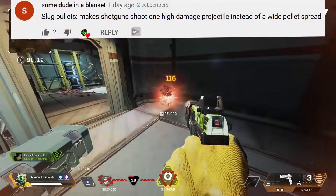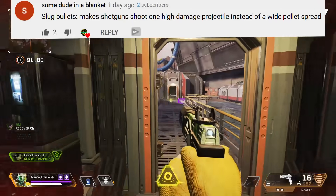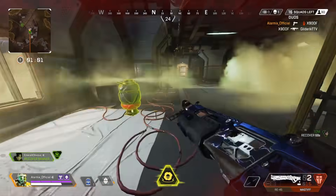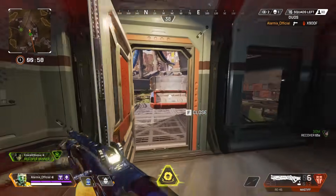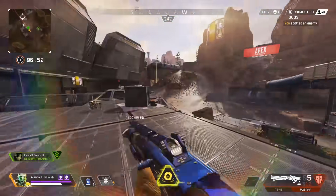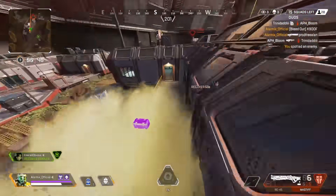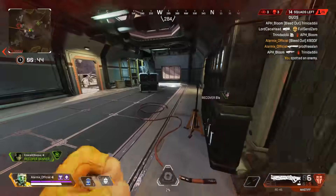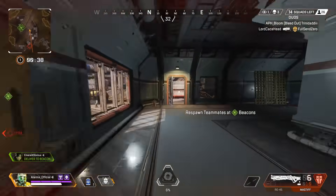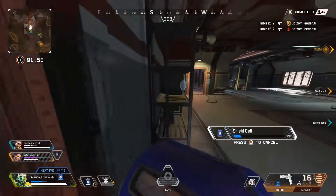Our next idea comes from Some Dude in a Blanket. This hop-up is called Slug Bullets — it makes a shotgun shoot one high-damage projectile instead of a wide pellet spread. They call this Slug Rounds in Call of Duty, where your shotgun only shoots one concentrated bullet or a very concentrated spread of pellets. With guns like the Mastiff, people say it's inconsistent because you have to be really close and aim directly for the middle of the body to get most pellets to hit. With Slug Rounds, it doesn't matter where you aim — elbows, knees, or head.